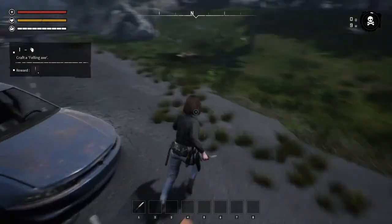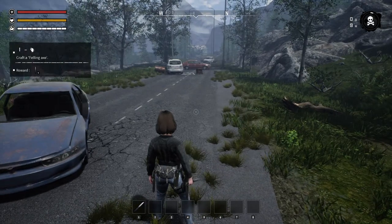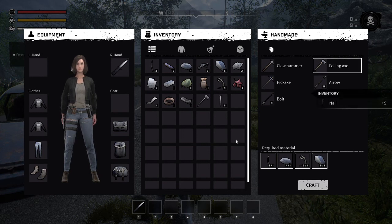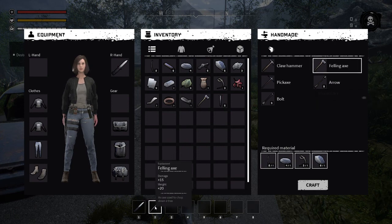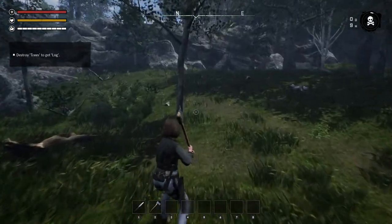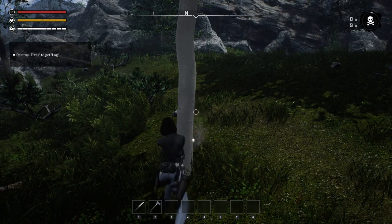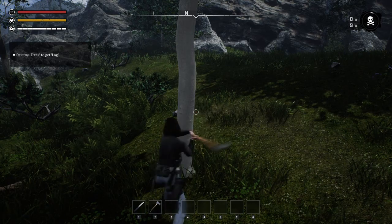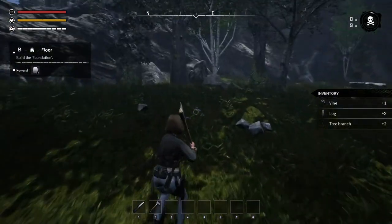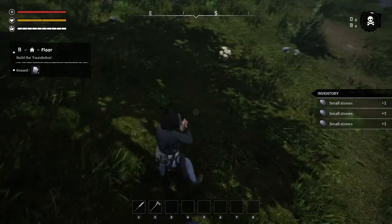I'll probably look at that another time. Now it says craft a felling axe, so let's get in our crafter here — there's an axe. We got five nails. Let's go ahead and drop this down here. Okay, we're going to get some logs now. She's a strong one. Let's grab some more while we're at it and pick up them rocks. I have a feeling we're gonna need them.